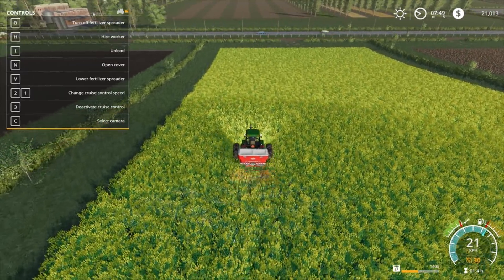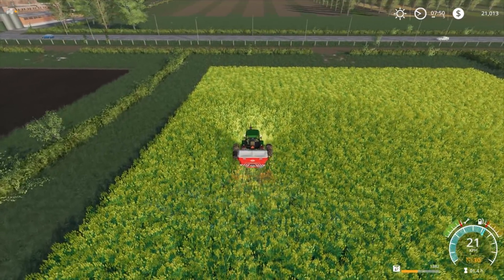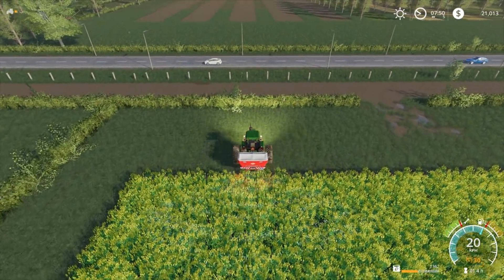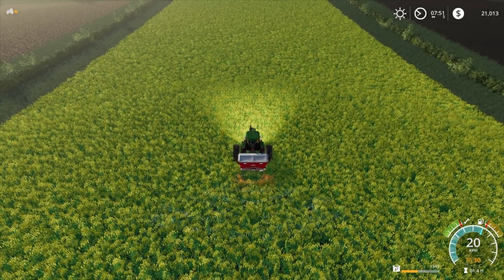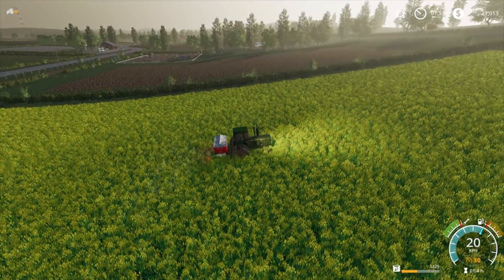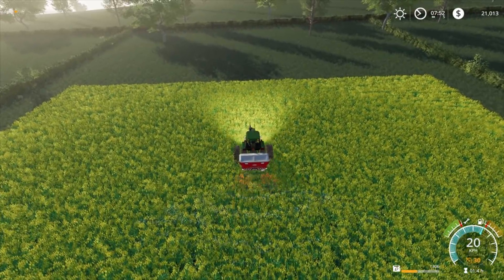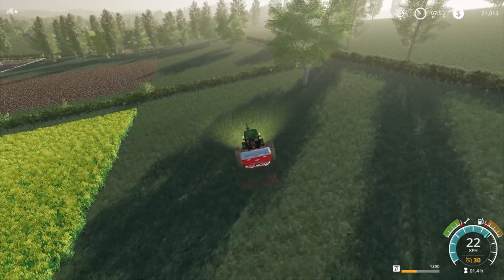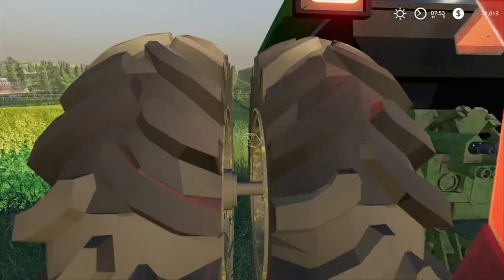We also have another mod I downloaded — I'll show you guys what that is once we're out of the tractor. It's for Hide Helpers. We'll get this done, take our tractor back home, and I'll have a look at the Hide Helper mod. We can rename our hired workers, change the price they charge per hour, change the overtime price — it certainly is going to be an interesting mod.